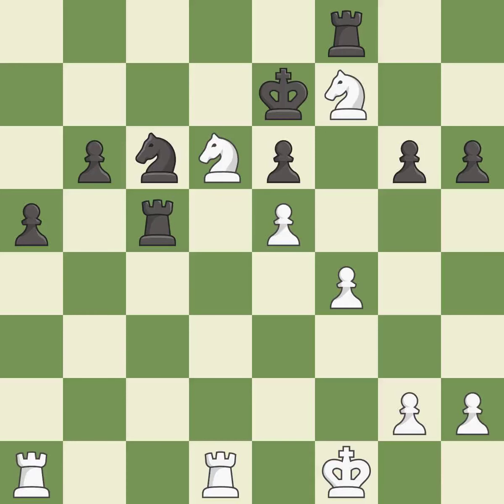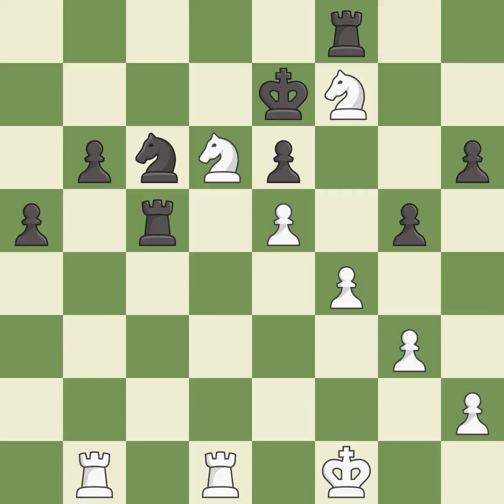This attacks a knight, winning a tempo when it moves away — it is best. This is a fair move — it is good. This is the strongest option — it is best. This misses an opportunity to offer an equal trade of pieces. This allows the opponent to push a passed pawn towards promotion. It is an inaccuracy. This overlooks an opportunity to push a passed pawn towards promotion. This permits the opponent to threaten checkmate — it is a mistake. There was only one good move in that position. This ignores an opportunity to threaten checkmate. This permits the opponent to push a passed pawn towards promotion.